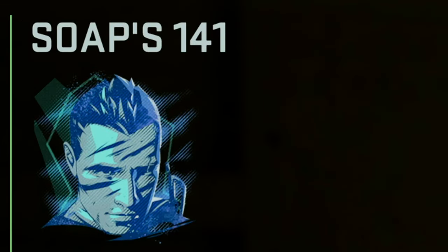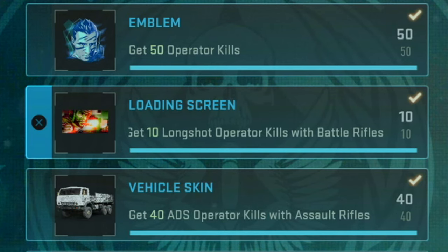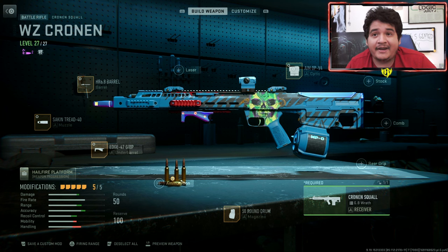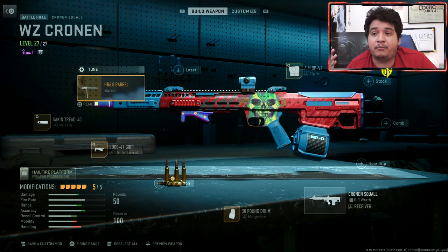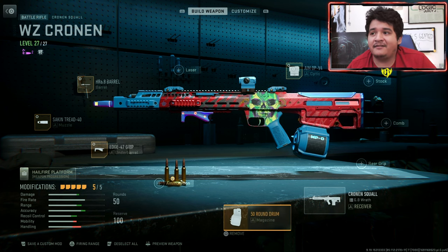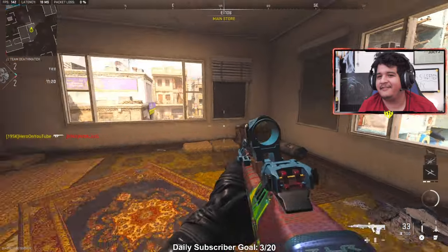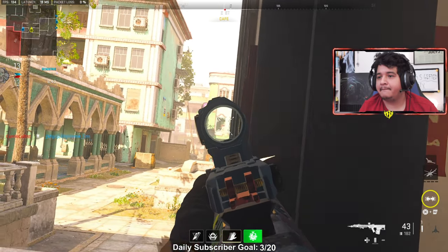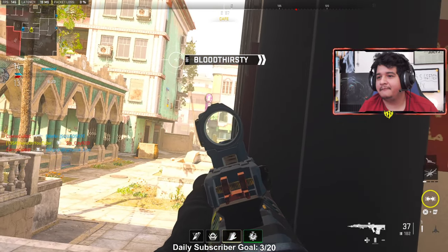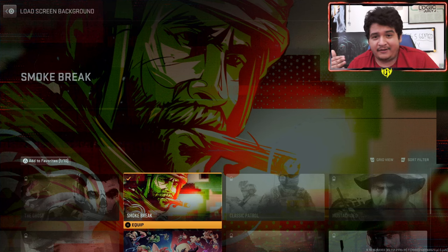Here's the emblem you get for 50 operator kills — it's Soap, which is pretty dope. For the loading screen challenge, get 10 long shot operator kills with battle rifles. This is the most annoying one. Use the Cronin Squall — I prefer full auto — with the Sakim Tread 40 muzzle, HR 6.8 barrel, H47 grip underbarrel, 40 round drum magazine, and the Aim Op V4 optic. Shipment won't work for long shots, so play Strike from the Strike 24/7 playlist — camp down in the middle and wait for enemies to line up. You'll unlock the Smoke Break loading screen once done.